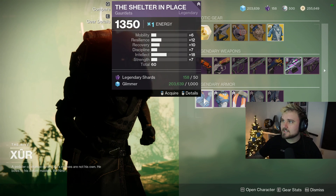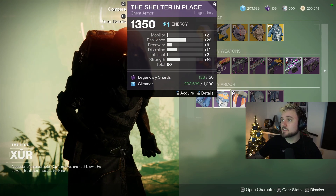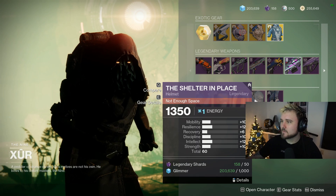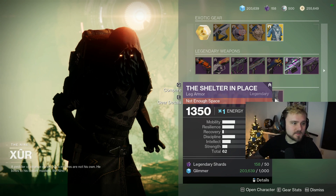We got 60-stat gauntlets — decent gauntlets. There's a really good chest piece right there: high resilience, decent discipline and strength — excellent chest piece for the Titan. We got a helmet — pass on that, a little too much mobility — and way too much mobility on the boots, so we'll pass on those.